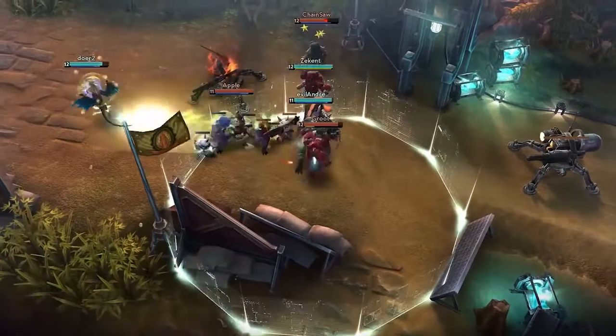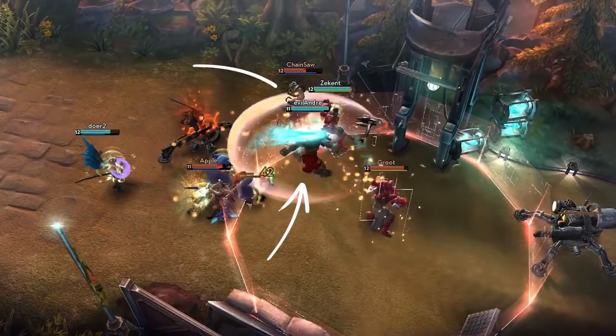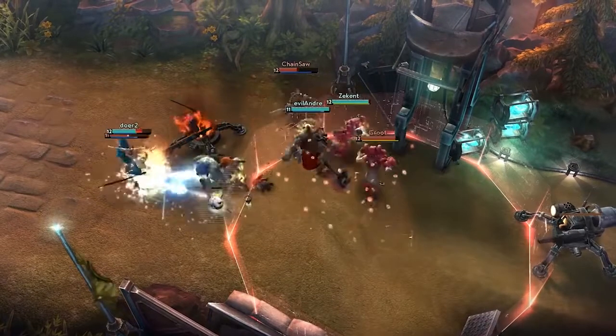If left unchecked, Saw will swing the engagement back in the enemy team's favor, so they quickly pivot to chase him down. As they move, the enemy Arden drops his own gauntlet. Note that Glaive has enough range to attack Saw through the perimeter. His unusually long melee attack range allows him to quickly re-engage on targets he's knocked back, and also helps for situations like these, where an opponent would otherwise be just barely out of reach.